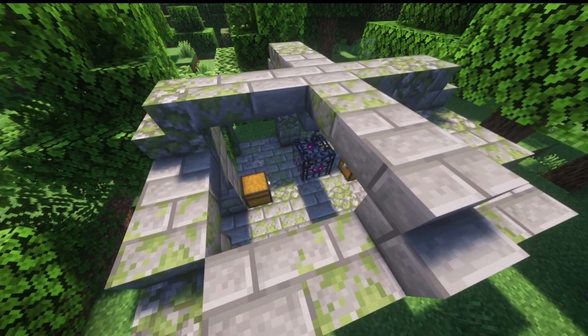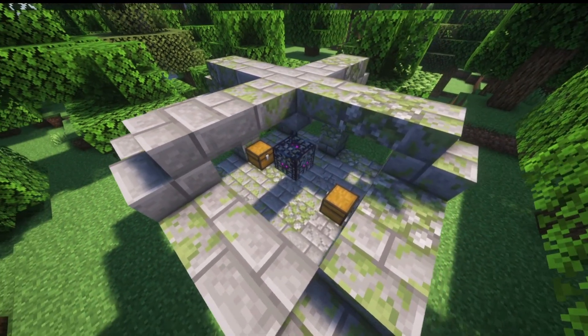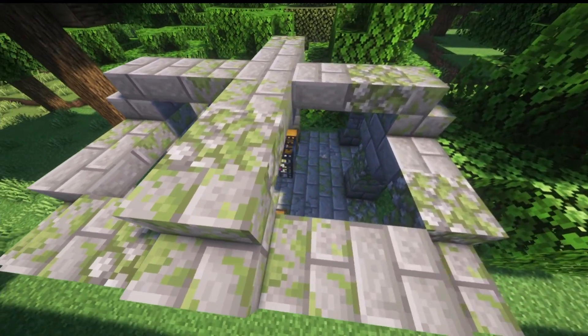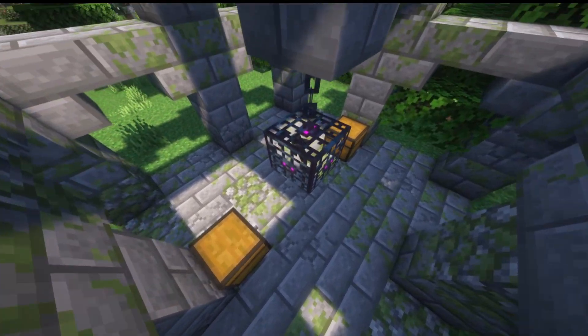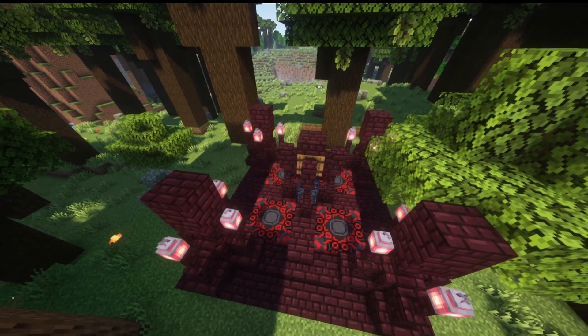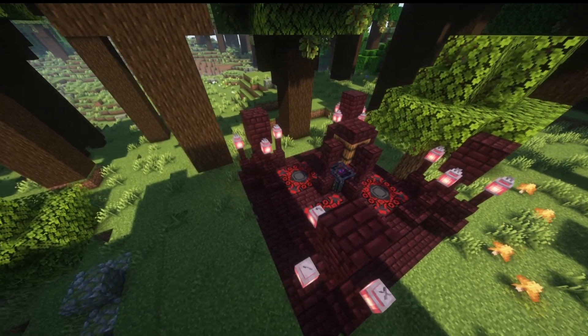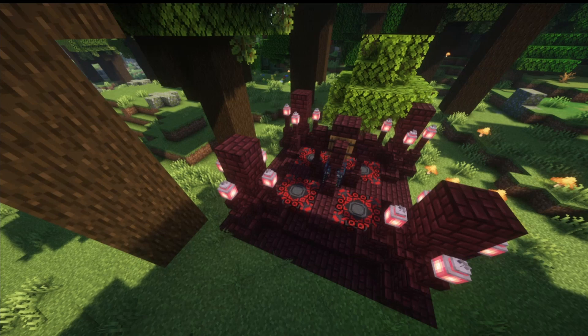Next up is the husk spawner — kind of like a mini above-ground dungeon. In the center there's a husk spawner, and there are two chests like a normal dungeon but with different loot tables containing some okay loot. There's also another variant with a wither skeleton spawner in the middle, which still spawns in the overworld. It can be really useful having a wither skeleton spawner. Right above the spawner there's a barrel with some okay loot.